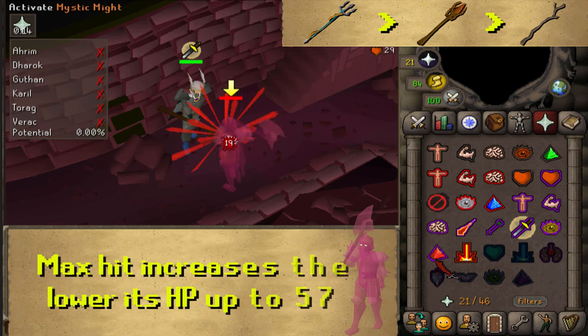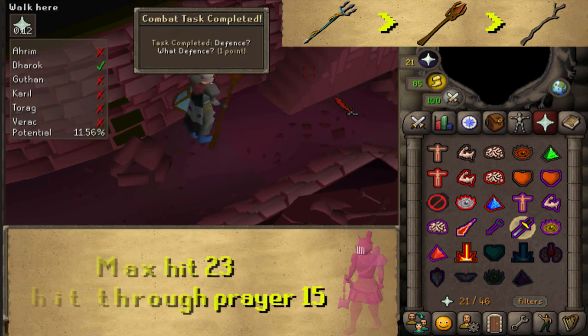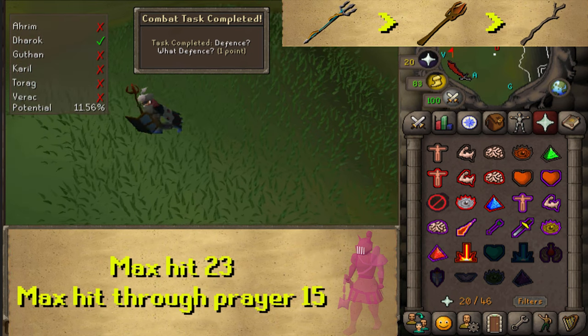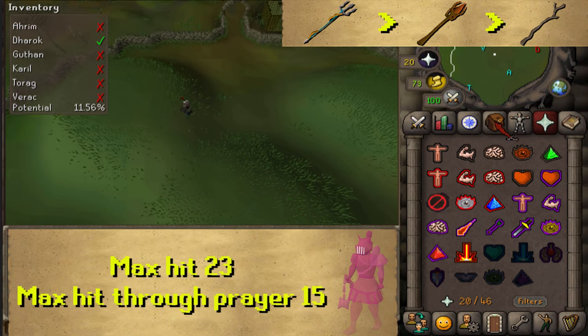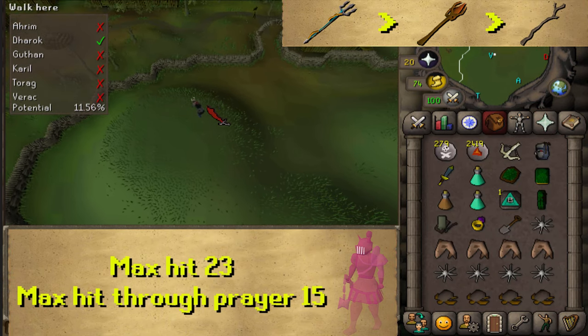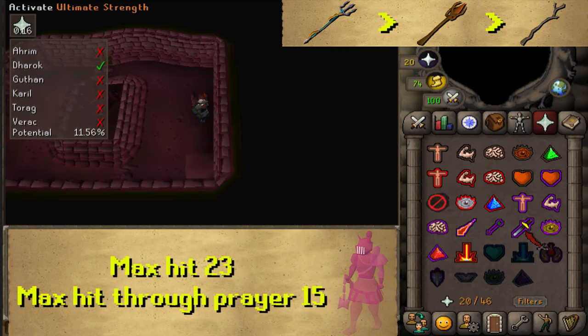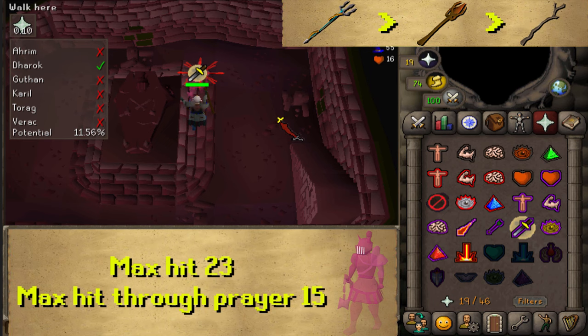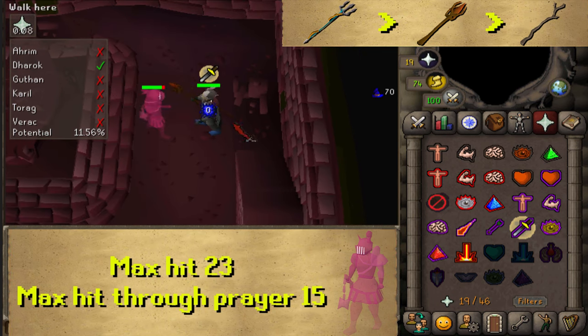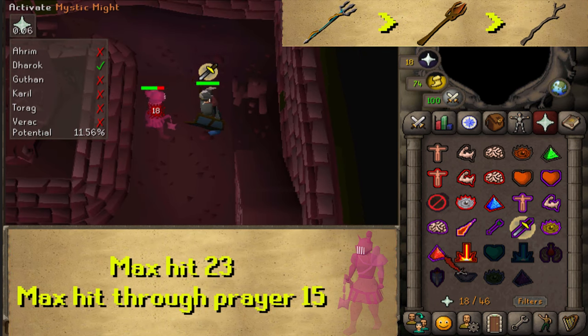Once Dharok has been defeated, go upstairs and head to the northwestern mound. Stand on top and dig. Use Protect from Melee again, but note that this brother can sometimes hit through prayer. The max hit should be between 20 and 30, so watch out and don't let your health go too low.